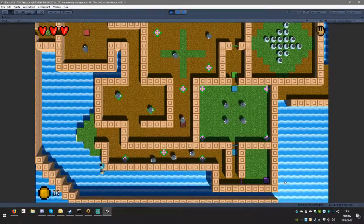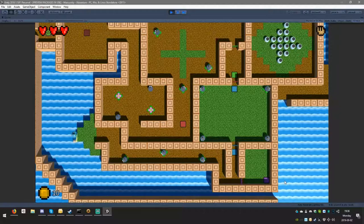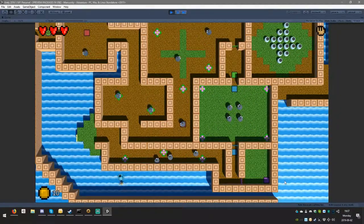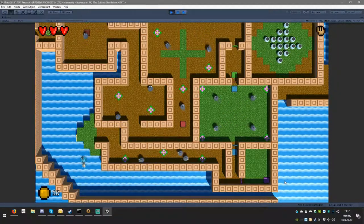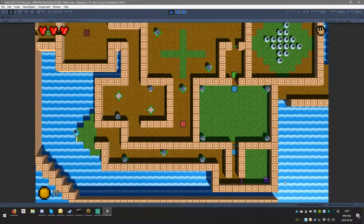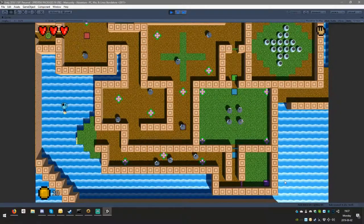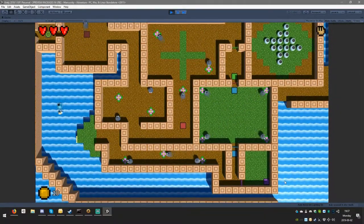Welcome to episode 49 with Mike and Zoe. Today we are going to implement the drowning system. We made the shader last time and as we can see it works pretty well. Now we need to implement it and make it actually function with the water.